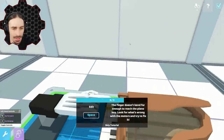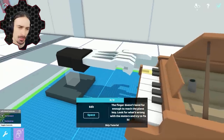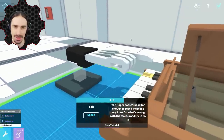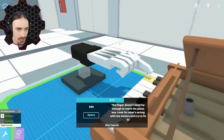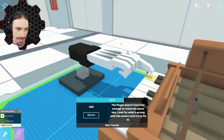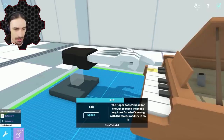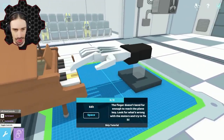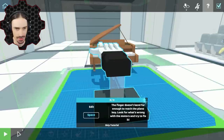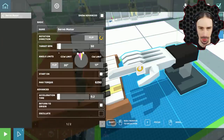Welcome back to the channel. Today we're playing Roboco again, the game where you can build crazy weird robots to accomplish tasks and annoy the humans while doing it. Currently we have an issue: there's a pre-built hand with a finger trying to play a piano key, but the finger just doesn't reach. This is a new tutorial level teaching how to change motor settings with angles, so we're going to enter build mode and fix this servo motor.